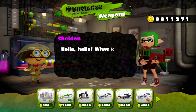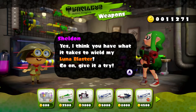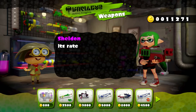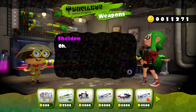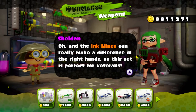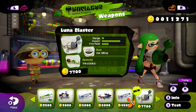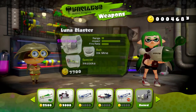Let's go buy that new weapon. What kind of weapon are you in the market for? Show me the newest one. We are fairly fresh today, so we can now wield the Luna Blaster. The Luna Blaster is a specialized shooter that can unleash explosive power at close range. Its rate of fire is good, and its blasts cover a wide area, but you'll need the Ink Zooka to hit far-off foes. The ink mines can really make a difference in the right hands, so this set is perfect for veterans. I don't know if we're quite there yet, but we're going to try it out. It looks very bizarre — kind of like beamed down from another planet. Maybe it's Octarian technology? We're going to buy it and equip it and use it in some matches.